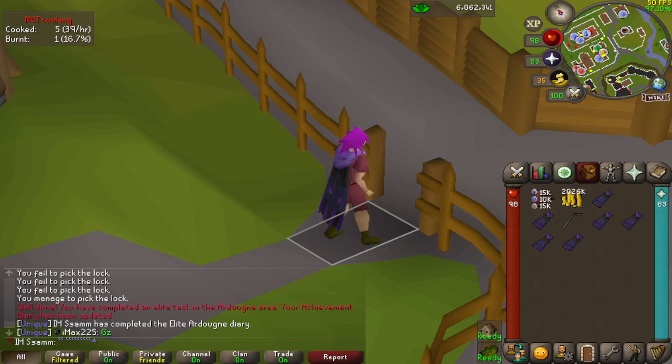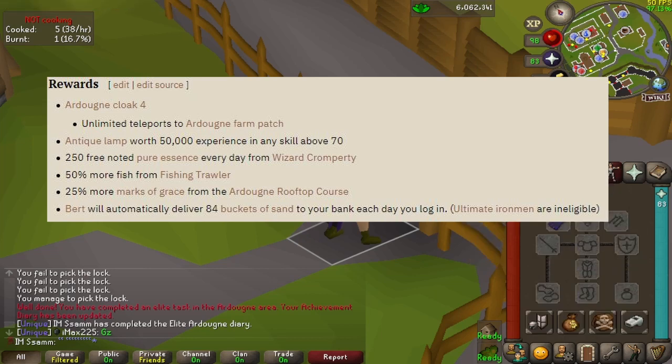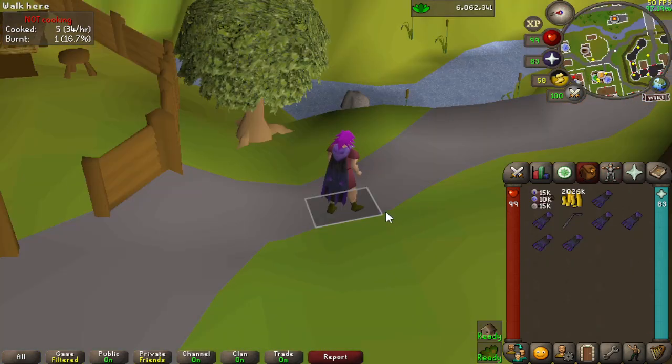The Ardougne elite diary is done! Checking up on the rewards - with the four cloak I can teleport to the Ardougne farm patch as many times as I like, get 250 noted pure essence per day, 25% more marks of grace, 50 more fish from the Fishing Trawler, 250 noted ash, and 50k. Happy days! I shall end the episode there. I hope you guys have enjoyed it - thanks for watching. I shall see you in the next one.